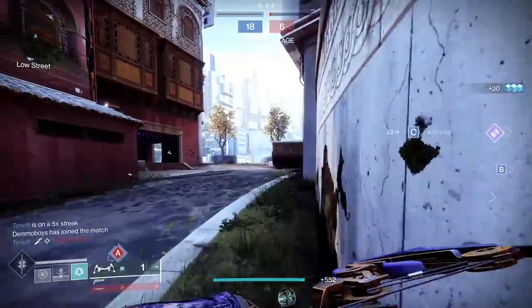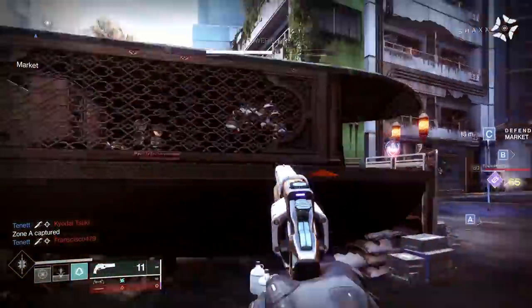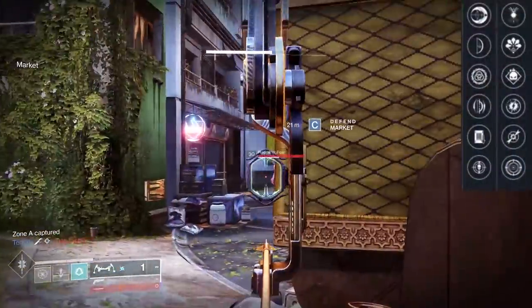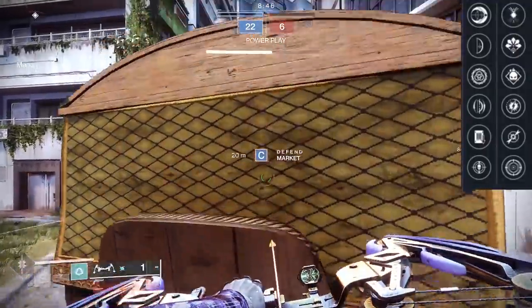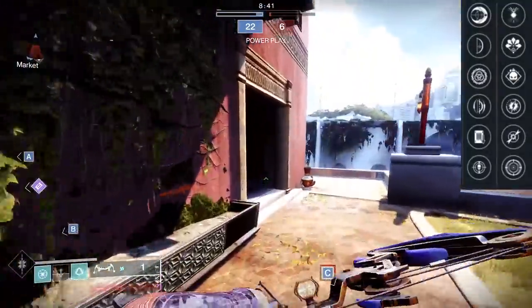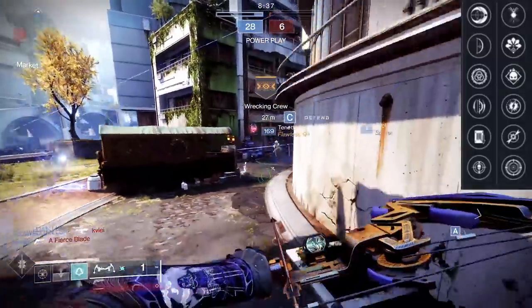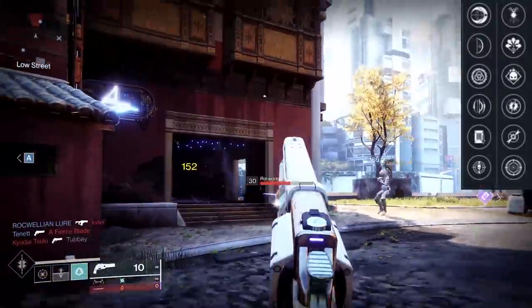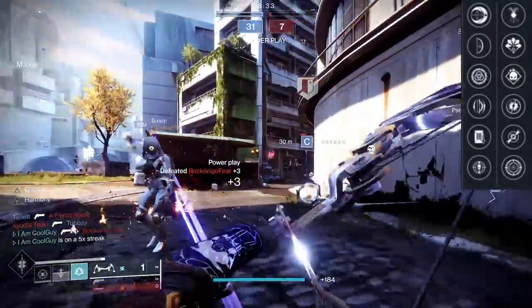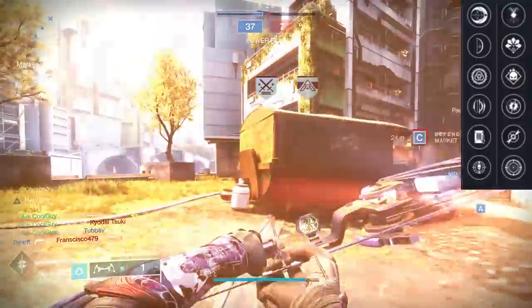For the perks — since it is a bow, I'm going to go in depth for some of them. Impulse Amplifier: you're mostly using it for the knock speed, the reload. I noticed no real difference in the velocity, maybe at a distance, but the reload can help. Sneak Bow: 25% increased hold time, and it prevents a ping on radar after shooting while crouched. Ensemble: when allies are 15 meters and in, you get plus 30 handling and a reload bonus, helping the knock speed and ADS speed.